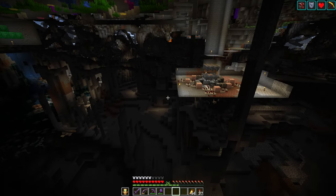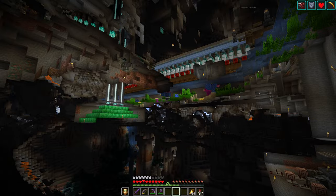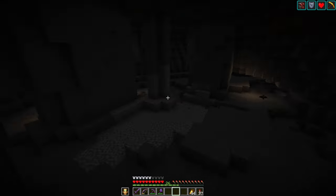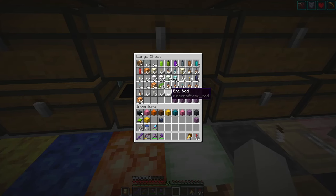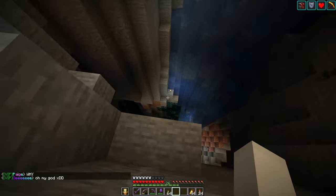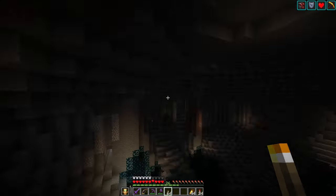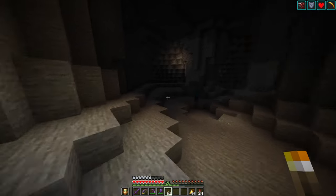There are some good caves directly under my chunk loaded area for my storage system — you can see portals there. Down in these caves is about where I'd like to put this netherwood farm. The unfortunate thing is we need to go light them up, which, if you've been around here a bit, caves are my least favorite thing in the whole wide world. It is ironic that I have chosen to largely live in a cave system.